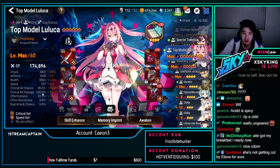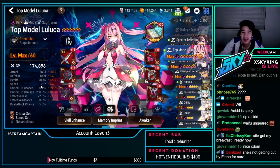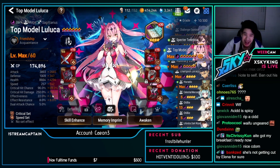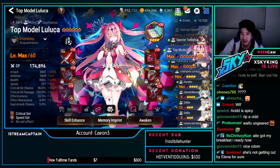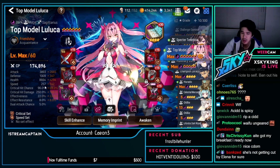Emma/Luluka — new waifu. 3.39k attack, 257 speed, 96% crit chance, 250 crit damage. Speed/crit on book — that's really nice to pair with speed. It's actually really fast with those damage stats.